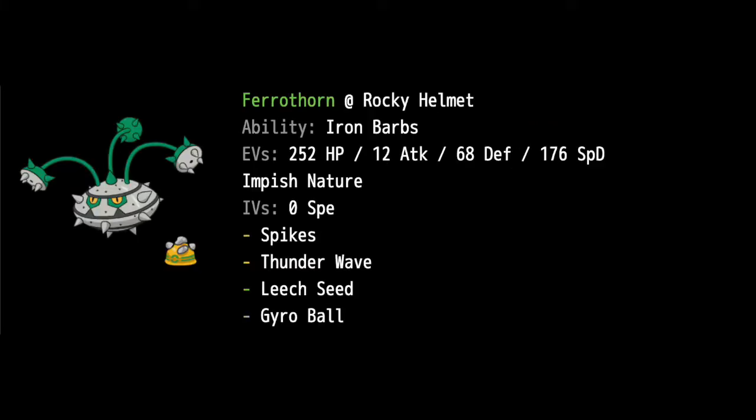Ferrothorn is another Pokemon I've used before, so you guys should be familiar with it. Ferrothorn is very common in OU because of Iron Barbs and the Rocky Helmet, so physical attackers like Scizor can take recoil damage. We have Spikes and Thunder Wave. The idea is to set up Stealth Rocks with Landorus and then get up Spikes as well — a really good combination getting all those layers out there. Thunder Wave can cripple fast Pokemon, Leech Seed provides recovery, and Gyro Ball can do a ton of damage. That's why the IVs are set for zero Speed — it's going to do a ton of damage.